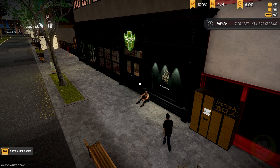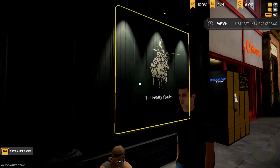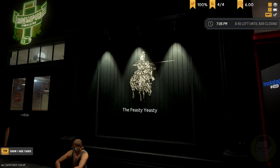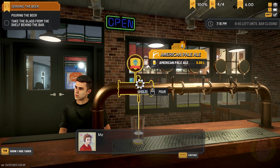We're the Feasty Yeasty, and I've changed the logo to a knight on a horse. Pour the beer and serve it to the customer — don't be shy. Piece of cake, right? Of course.